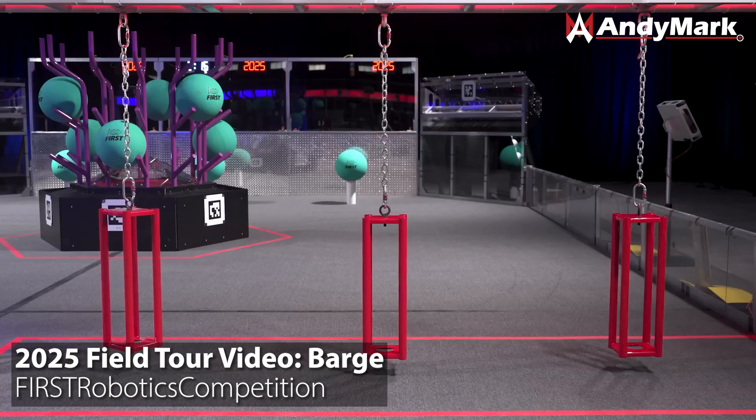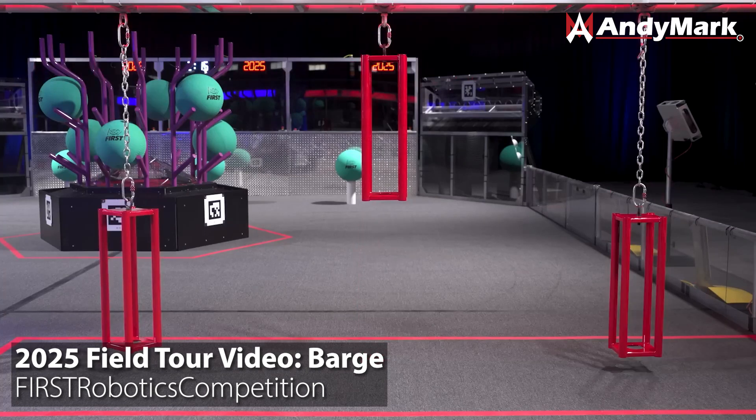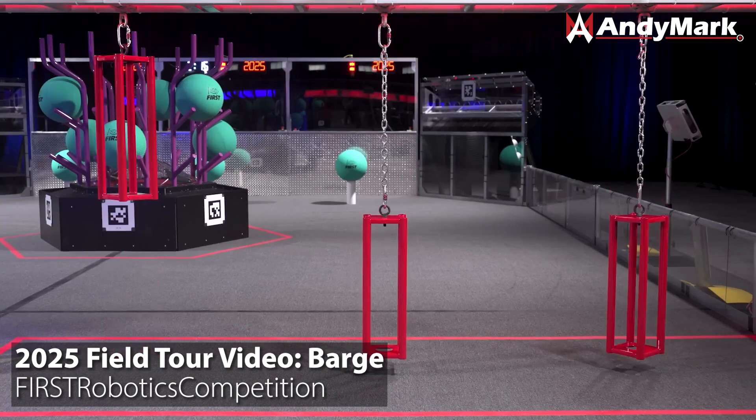There are two types of cages available to you for the endgame: the shallow cage and the deep cage. You do have to tell the field staff which combination of cages you would like to place before the match, and they will make sure that the correct cages are set out on the barge for your endgame task.